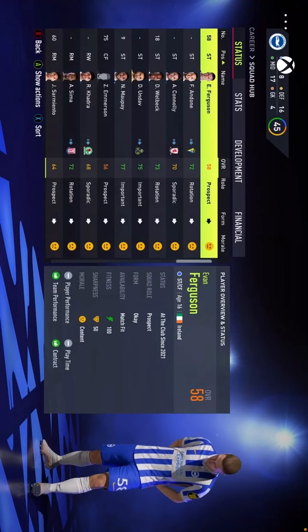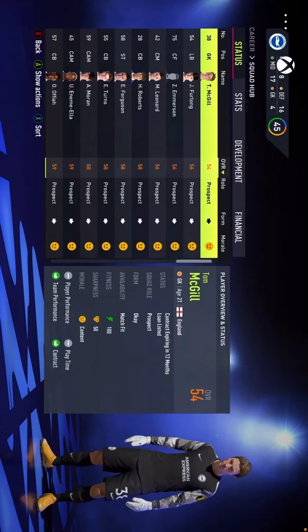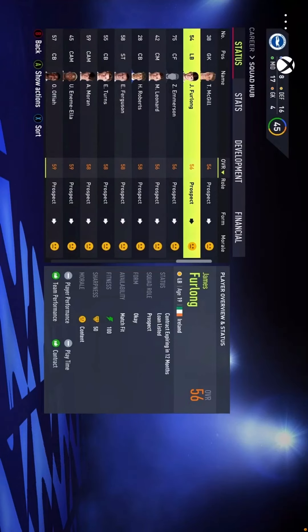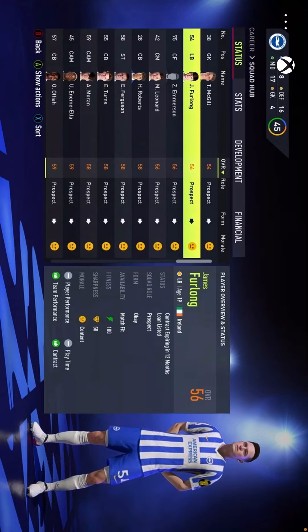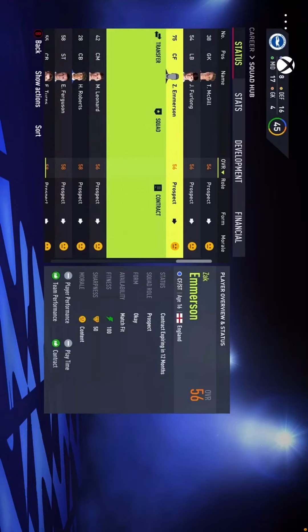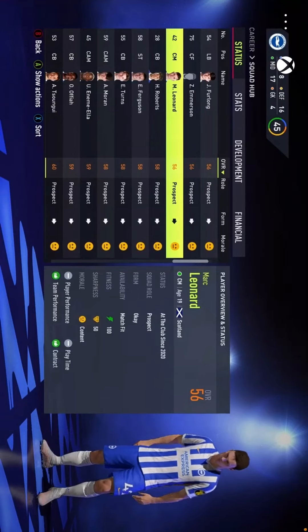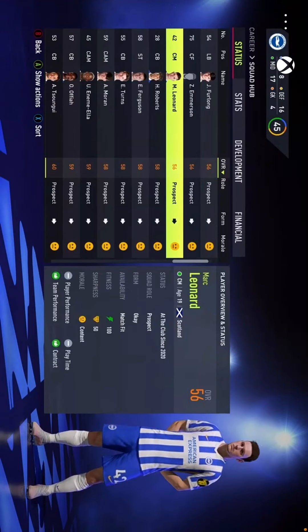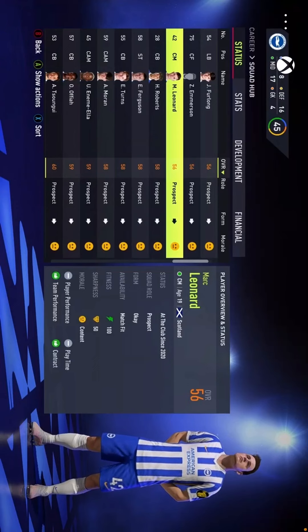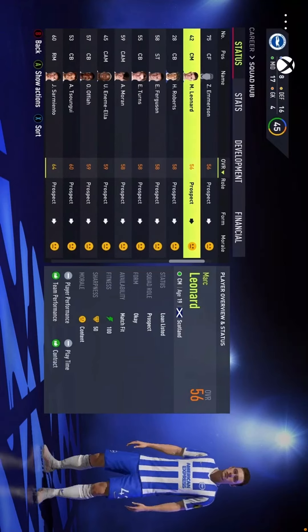I think all these lower-rated players below 60 — we're going to move them on. We'll either let them go out on loans. McGill won't get many games this season, so we'll move him on. Furlong — I haven't got a left back so maybe it's worth converting him to center back or left wing, but I don't think he'll get much game time. Emerson I think I'm going to transfer list — mainly because he doesn't have a player face in game, which really bugs me. Leonard has been given a little chance in the under-23s, but since there are no under-23s in the game, we'll loan him out to maybe a League Two side.